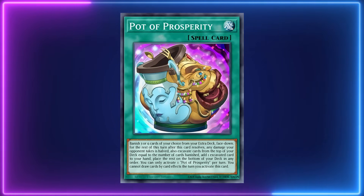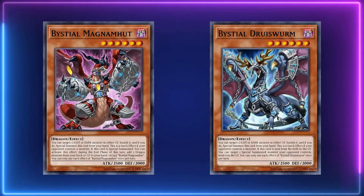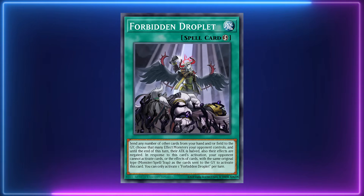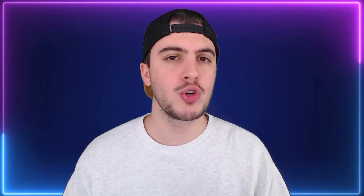Pot of Prosperity is very common, so are Bistols, Magnumuts, and Druid's Worm. Most Tenpai lists are playing Forbidden Droplet as it's one of the best going first and second interruptions. Usually in this series I talk about the end board of a specific deck so you know what you're going to be going up against if they have their main combo online, but for Tenpai Dragon it's a little bit tricky because they don't want to go first.